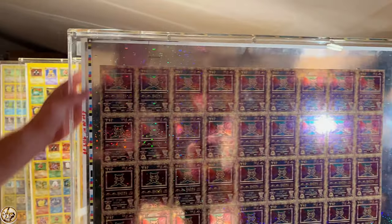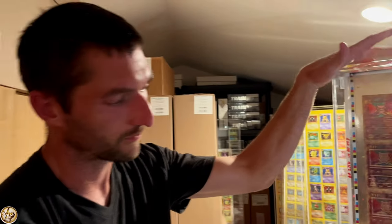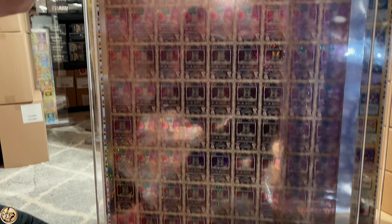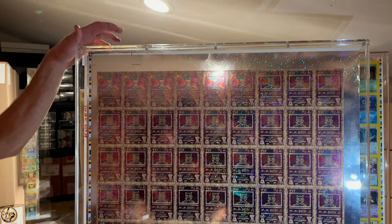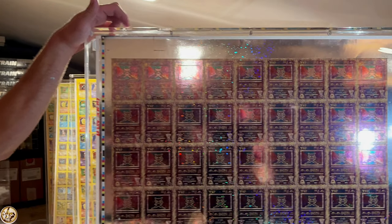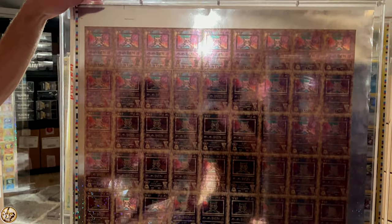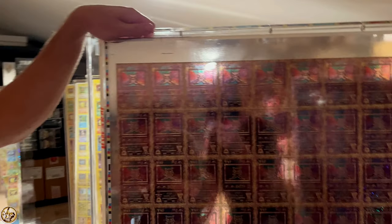We got the lightning in the background. This one is super pretty. This is probably my pride and joy for the uncut sheets. It's definitely not the most expensive one that I have, but it's the one that I worked the hardest to get. I think I paid this one off in about six months — it was either $1,200 or $2,500. I want to say it was $250 for five or six months.